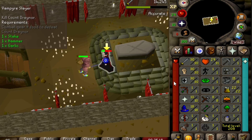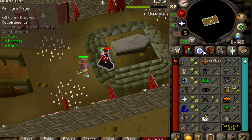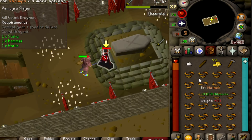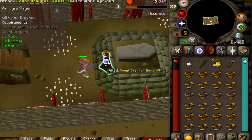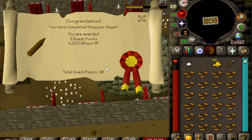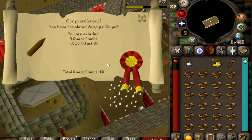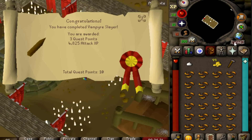I did bring extra food just in case, because you never know — when you're hardcore you just want to be better safe than sorry. That's just a rule to follow as you progress your hardcore. Three quest points added to the quest log, we got 4825 attack XP which is very nice, giving us an extra three attack levels. Now we have 10 quest points — let's go!